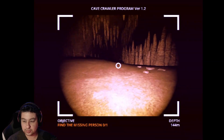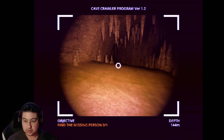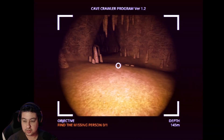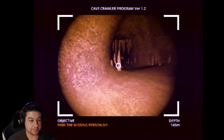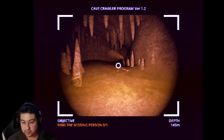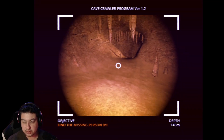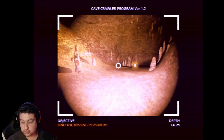Can I jump? Nope. I guess the premise is we are... this is apparently a mine, but it looks like a very old cave. Can't strafe though. The missing person - what's this? It's very bright over here. Oh, flashlight!